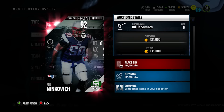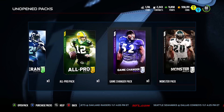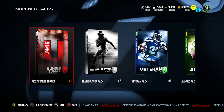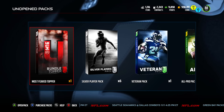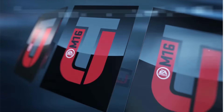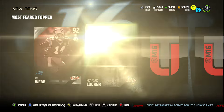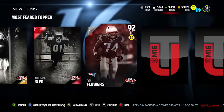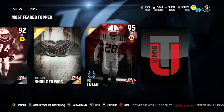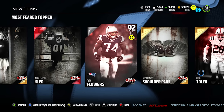You guys can see we have our Most Feared topper, six silver upgrades, one veteran pack, one all-pro pack, one game changer pack, and five monster packs. We've been saving up for a while and I think it's finally time. Starting off with that Most Feared topper — probably one gold, the rest will be collectibles. Joe Webb is gonna be our player — actually we got two players. Greg Toler is our gold player, so we got two players, which I wasn't really expecting.